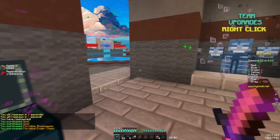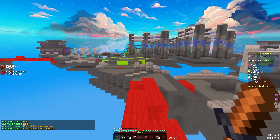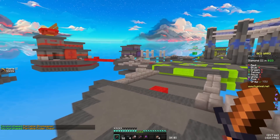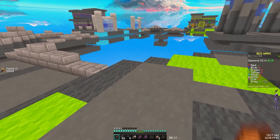We have portable ender chest and portable shopkeeper, which are basically exactly what they sound like. You can buy these items and then use a shopkeeper and an ender chest pretty much anywhere on the map, which is really useful — but there's not a whole lot of entertaining content you can make out of it.